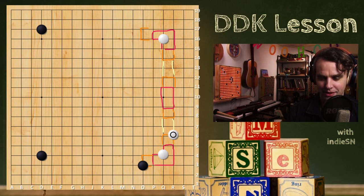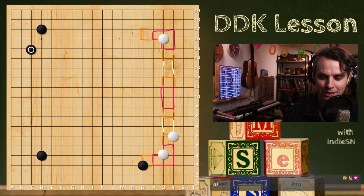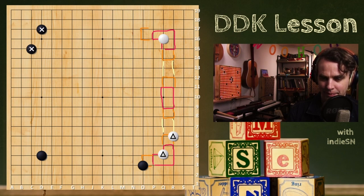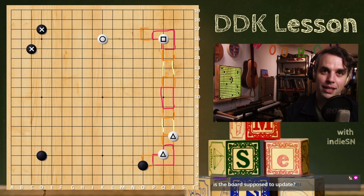Let's say black takes an enclosure — now black has enclosed the entire hill in the upper left. The secondary hill that's between both players becomes really important. White has a camp here and black has a camp over here with those two stones. So the secondary important hill that both players want becomes really big for white.